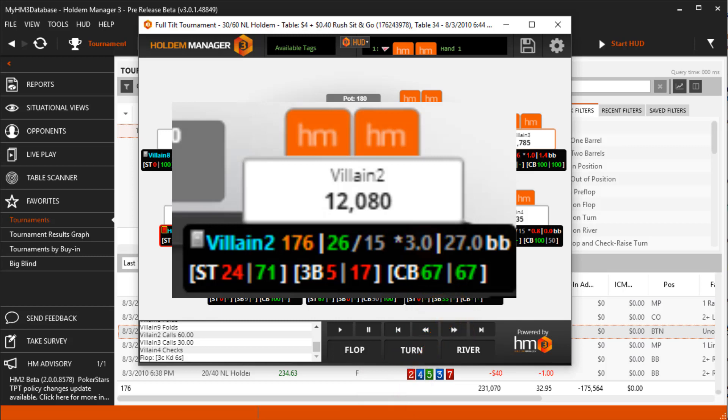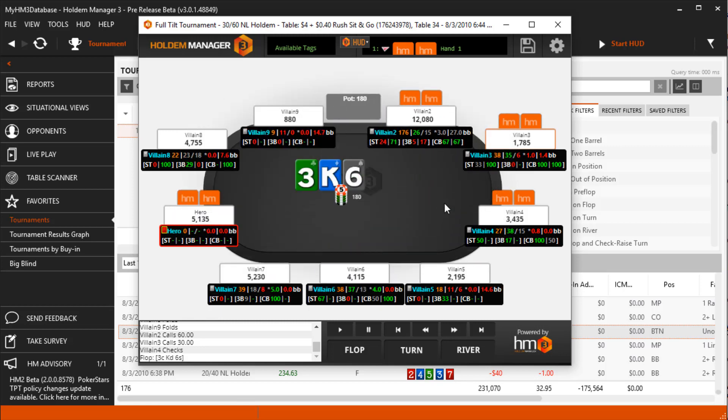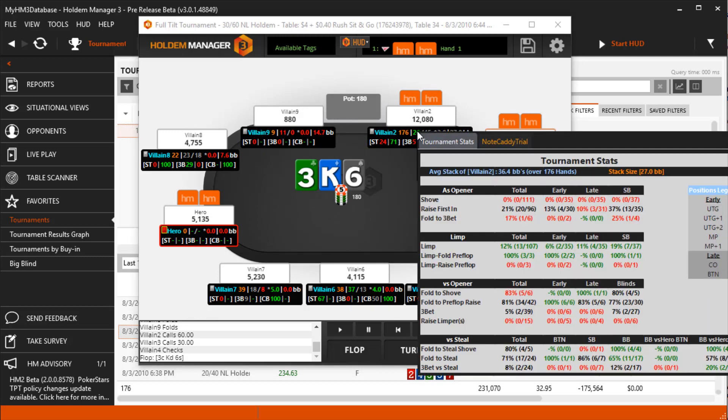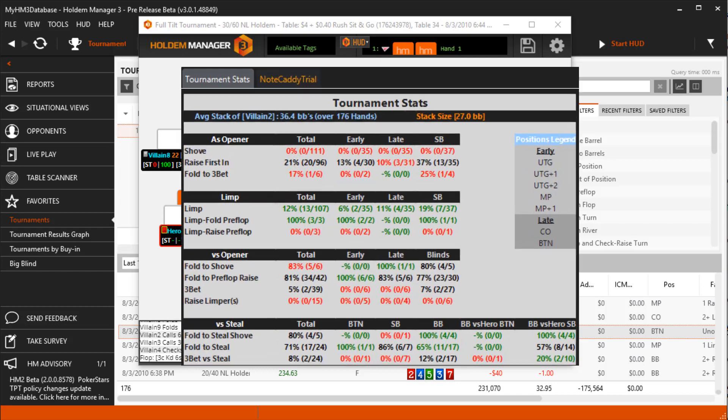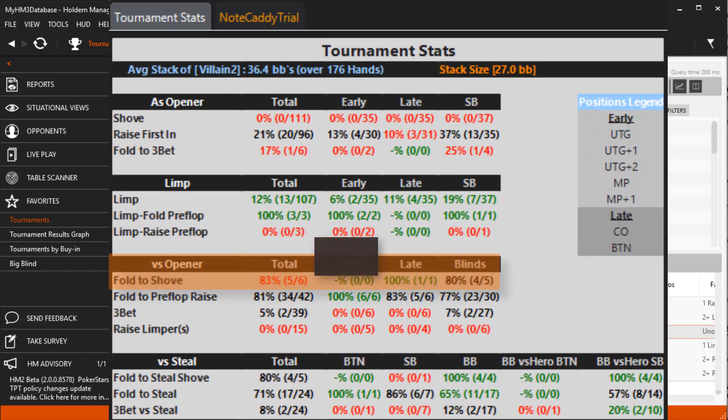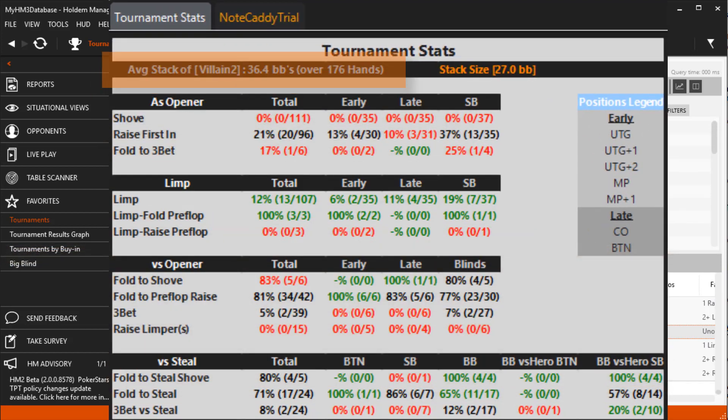The color of the stats indicates whether they are in low, normal, or high ranges, denoted by red, grey, and green colors. Clicking anywhere on the HUD displays the new tournament pop-up, which was designed to allow tournament players to find key stats more quickly. There are also some new stats like fold to shove and fold to steal shove. The blue text shows the average stack size for all hands played by the player.